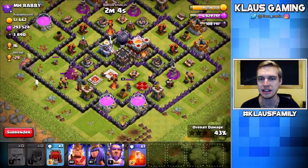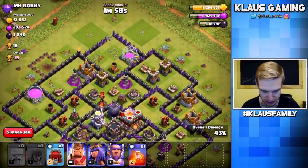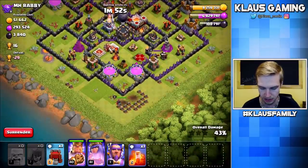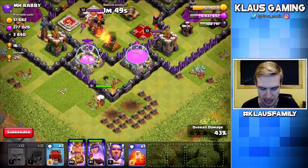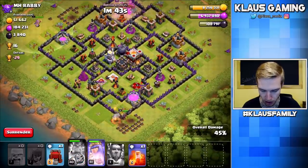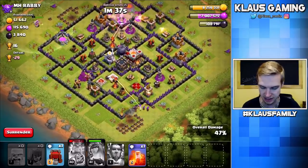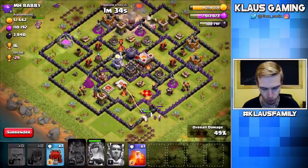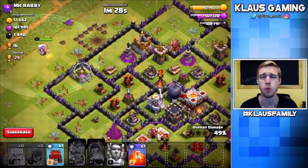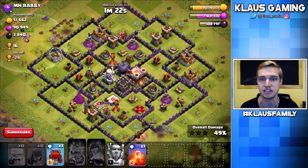It looks like we're definitely going to need our heroes to get a little bit more done, so let's use the Queen. And actually we can use the King too — he can snag that elixir up there, and he'll absorb the Eagle Artillery. I hope this Queen can grab that, and I'm going to put the Warden over there. We should be able to grab all of this loot and get to 50% so we don't lose the attack. The Warden is only level one and I keep forgetting its damage output is way lower than my other heroes.